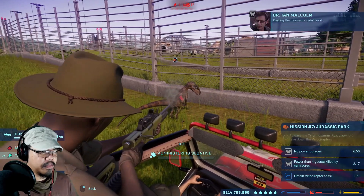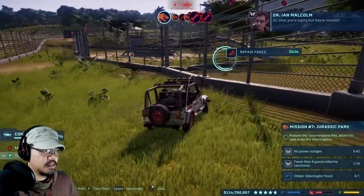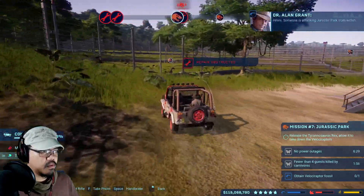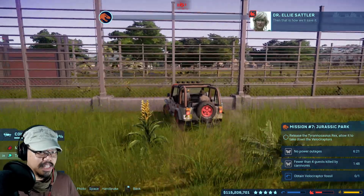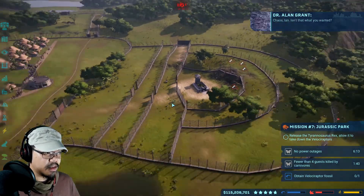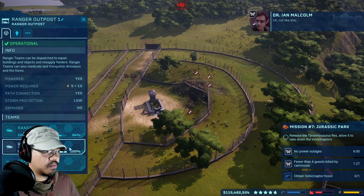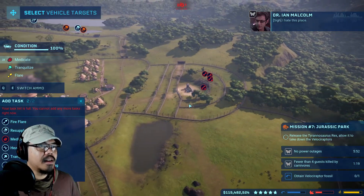In-game dialogue reveals: these raptors have been modified genetically — they're unique expressions of a specific strain of raptor DNA. Whoever is behind the hacks and sabotage made the dinosaurs immune to sedation. Someone is attacking Jurassic Park from within and using its inhabitants to do it. The suggestion: release the T-Rex — turn her loose to establish dominance over the raptors. No, no, let's not do that — this is chaos!